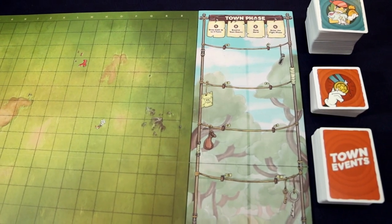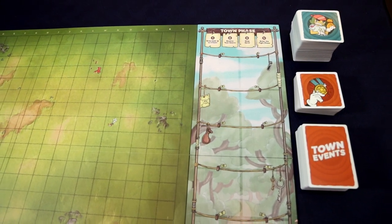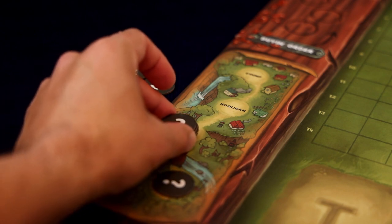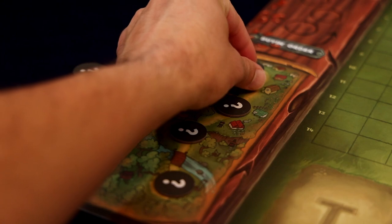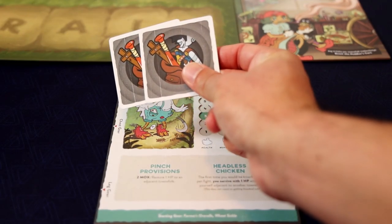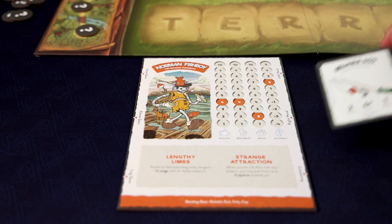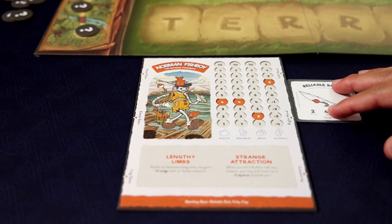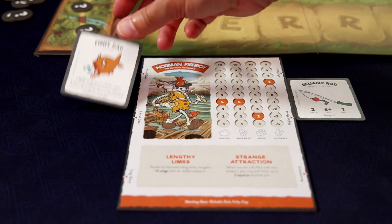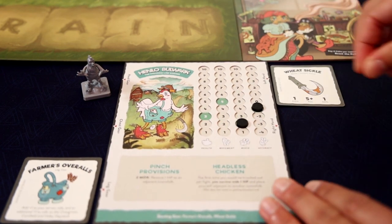To set up a game of Townsfolk Tussle, place the main board in the center of the table, and place the sideboard on the market side. Shuffle up the ruffian tokens and randomly select four, placing them in the lower left-hand corner of the main board. Then select your Townsfolk. For each character, find their starting gear cards and place your starting gear in the appropriate slot on the side of their character board. Norman Fishboy has a two-handed weapon, so I like to place it between the left and right-hand slot. Then set their starting health, movement, moxie, and accuracy levels.